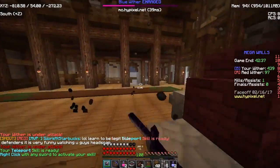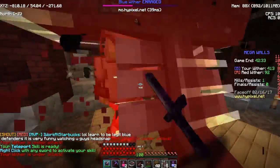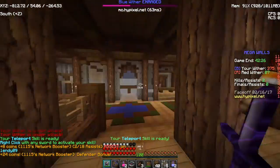Lightning and Earthquake pack a lot of damage. All of the Wither's abilities, besides Inferno, pack a lot of damage. I think Lightning does the most — it does 10 hearts no matter how much armor you have.